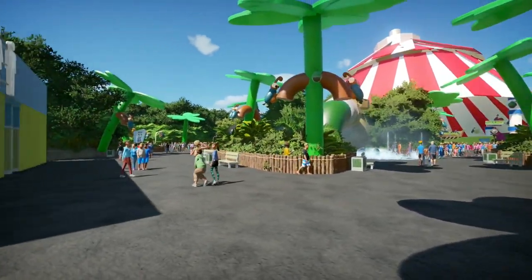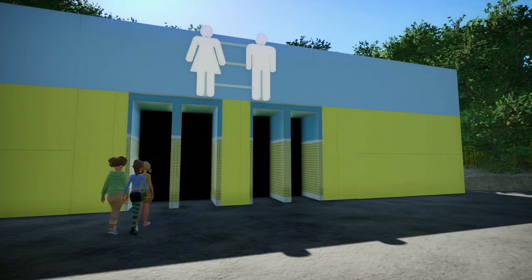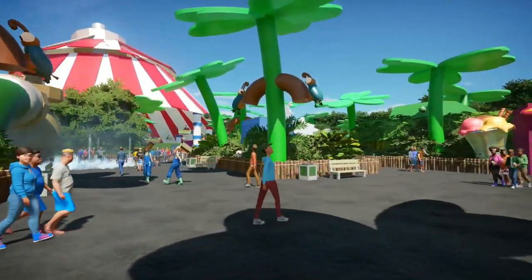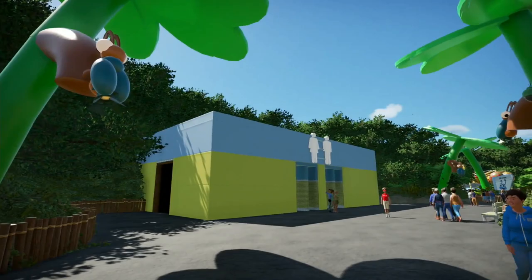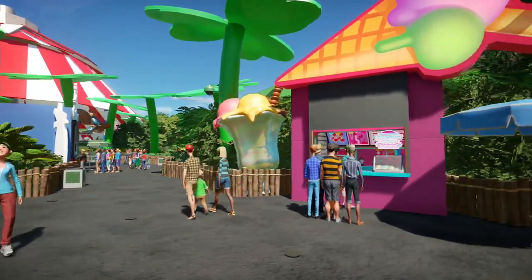Obviously you've got the security cameras hidden in, because it is a recreation of a real park, so that's what you would get there. There's a toilet block here - as I say, I haven't been to California Adventure Park so I can't say it looks spot-on, but it does the job. I'm going to go around to the left first and then walk around.